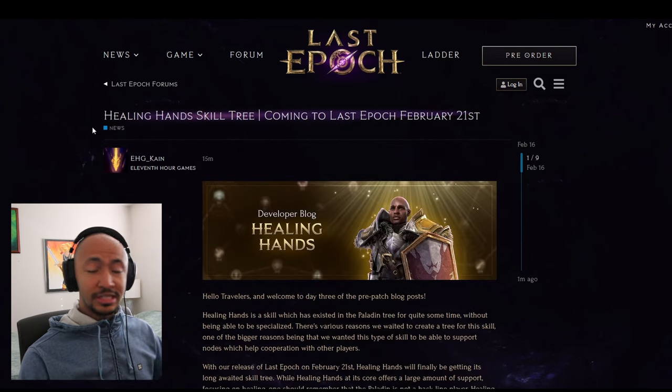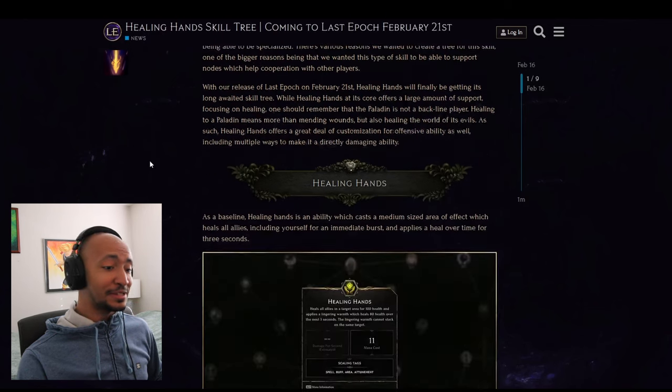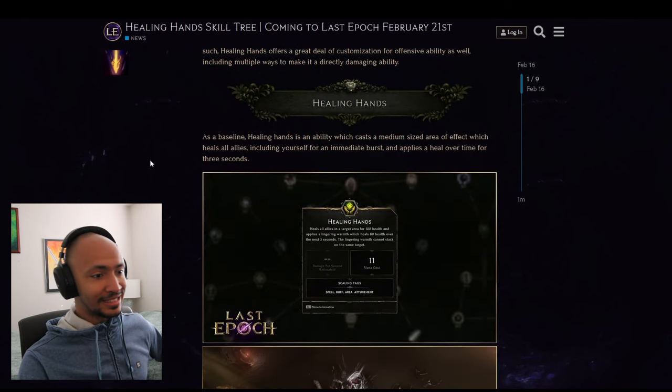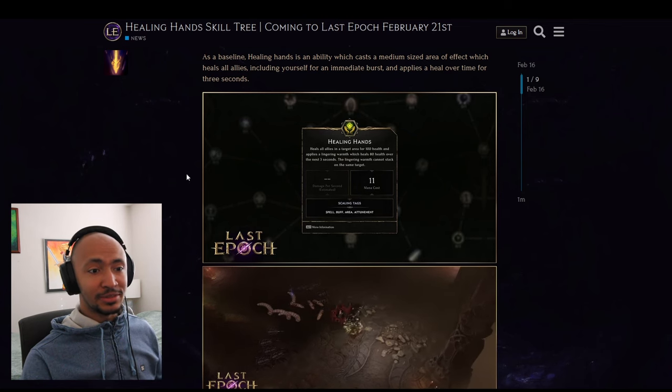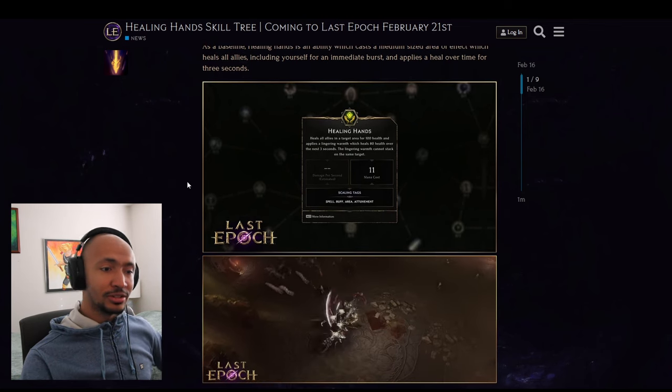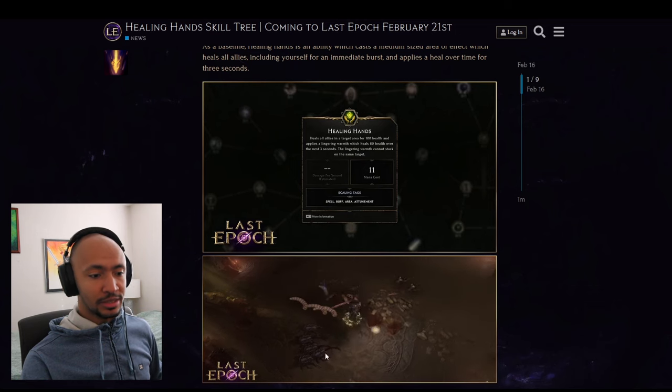Here it is — the Healing Hands skill tree. As a baseline, Healing Hands is an ability which casts a medium-sized area of effect that heals all allies for an immediate burst and applies healing over time for three seconds.